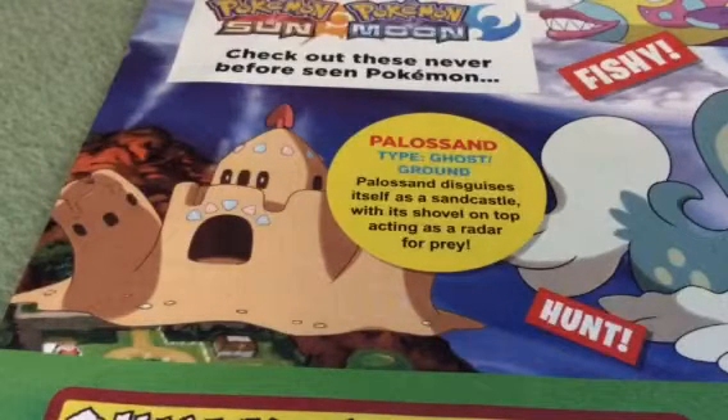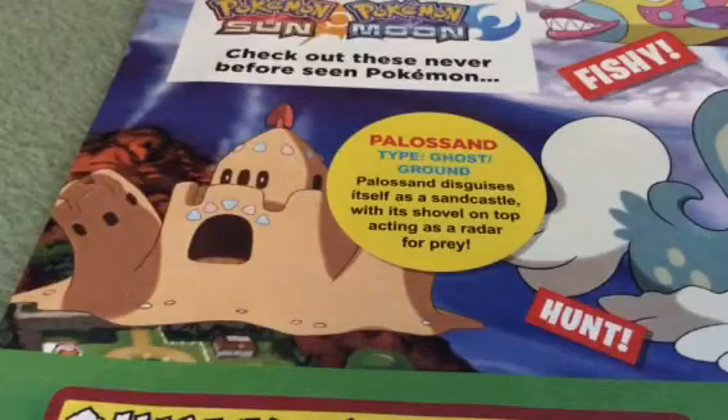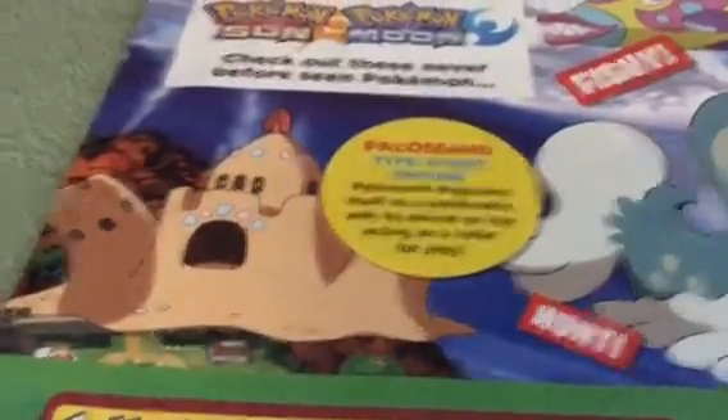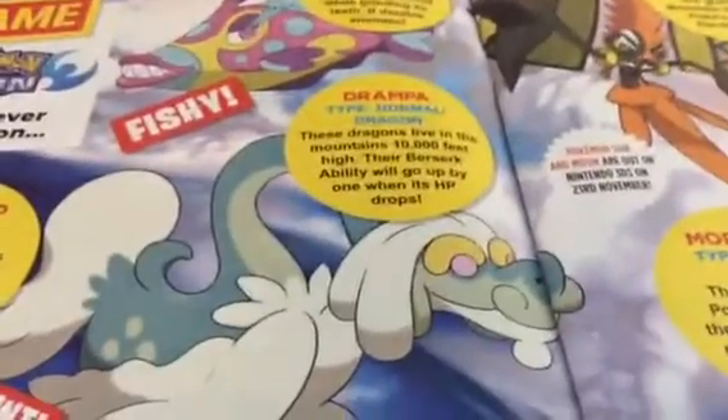Next one — this is my favorite I think — Palossand, Sand type, Ghost/Ground. It disguises itself as a sand castle with its shovel on top, acting as a lure for prey. I think it's my favorite, it just looks so cool.